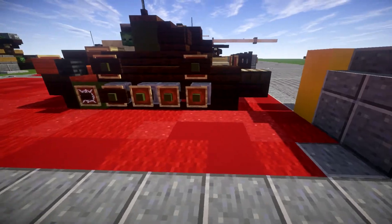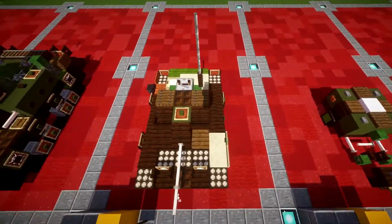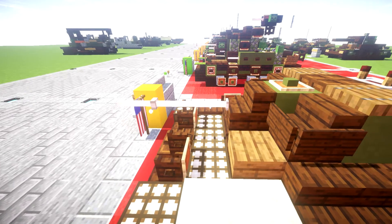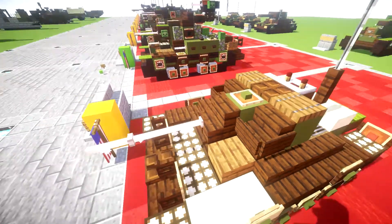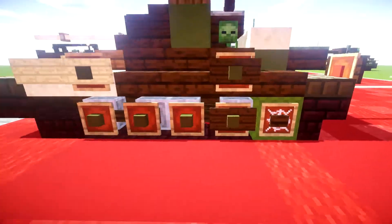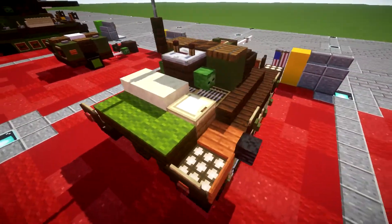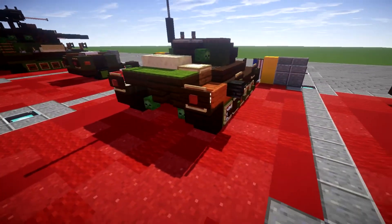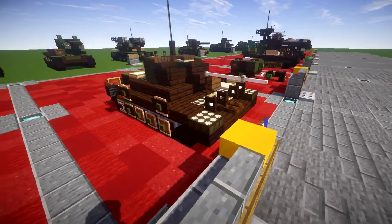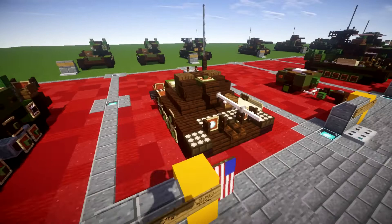Starting off, it's a really small looking tank — the Locust by no means was a big tank at all. As you can see, we have the turret which houses the main 37 millimeter gun. The tank itself sits three blocks tall, which is a pretty good detail. I'm pretty happy with the amount of detail it's able to cram in despite it being so small, and I think it'll be a fun little tank to have in some of your maps.